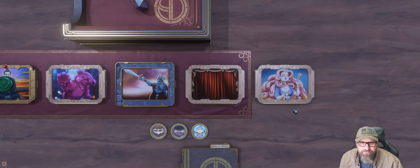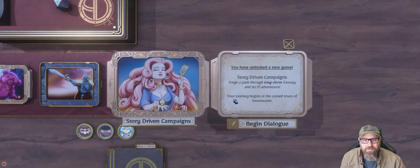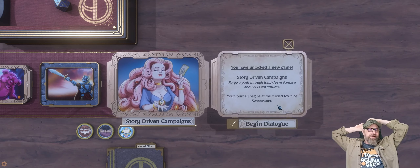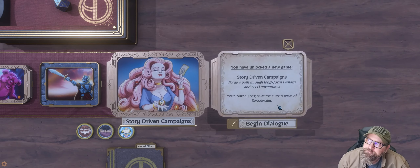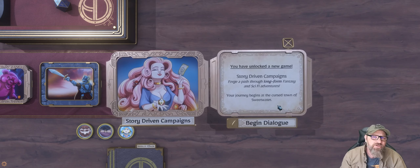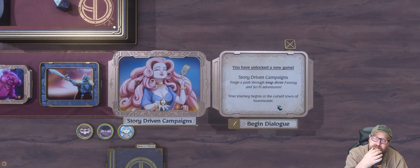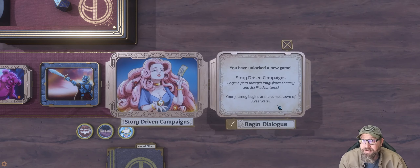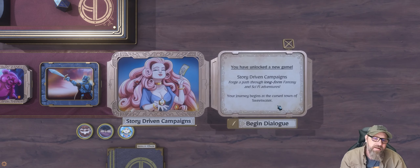Story-driven campaigns — you've unlocked a new game mode. Story-driven campaigns: forge a path through long-form fantasy and sci-fi adventures. The journey begins in the cursed town of Sweetwater. I think that's going to do it for our first look at Pop-Up Dungeon. If you'd like to see more, let me know. I think it looks pretty cool. The combat takes a little while getting used to — I'm still kind of struggling with what to click and when. It's not the most intuitive UI, and this is the release version, 1.0. But once you start to get the hang of it, I think it begins to flow fairly easily. Hope you liked it — thumbs up or thumbs down, don't forget to subscribe. I'll see you next time. Cheers.